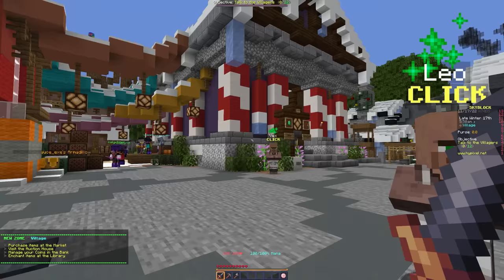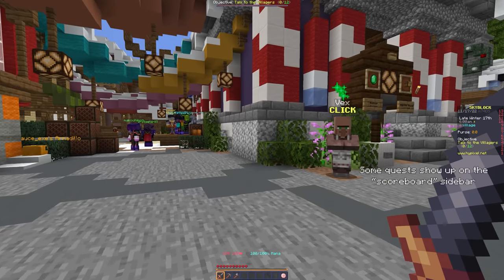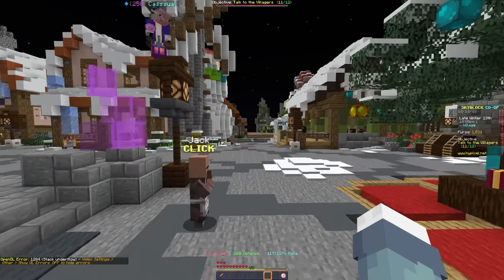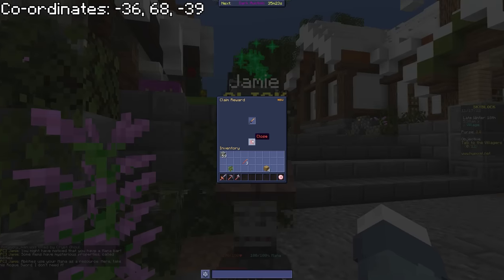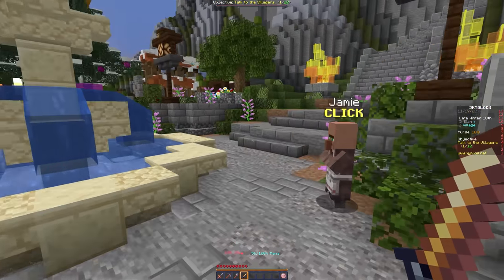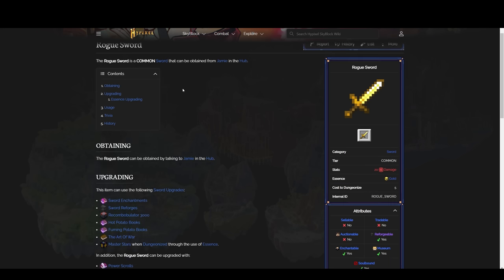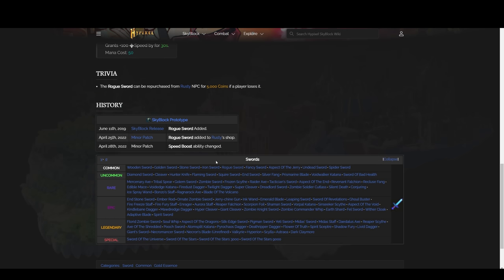Going through takes you to the Skyblock Hub. You'll be given a quest to talk to all 12 villagers — ignore it, it's pointless. But it's still a good idea to walk around the village. You can talk to Jamie, who gives you a sword with a speed boost when right-clicked. Also useful: the command /wiki this, which opens the official Hypixel wiki page for whatever item you're holding.